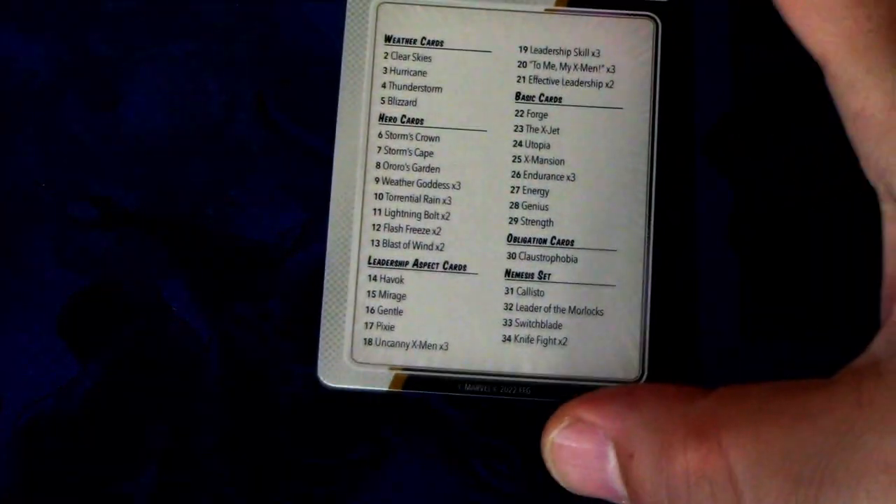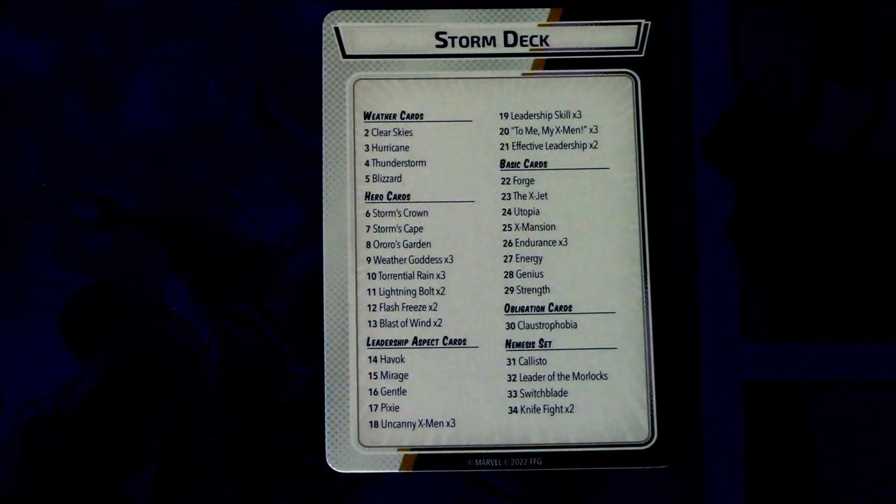That is everything that comes in the Storm Hero Pack — an interesting deck for sure. I haven't decided which scenario from the Mutant Genesis box I'll try first, maybe the Mansion Attack, because in the comics Storm is usually the one defending the mansion when the X-Men team is out. I'm thinking of adding the Shadow King encounter set to that game. Hope you guys liked this Hero Pack Focus — thanks for watching, and until next time.